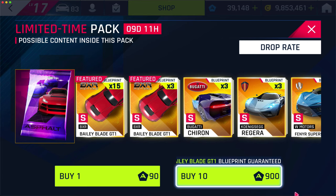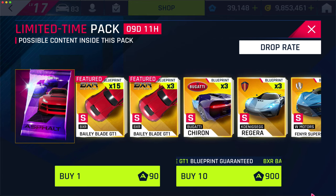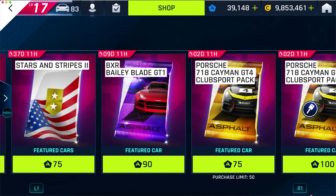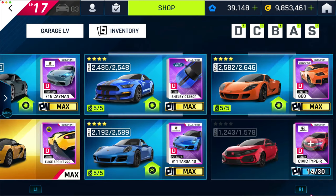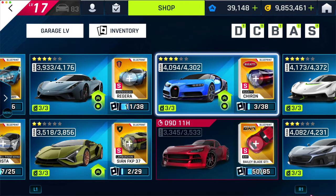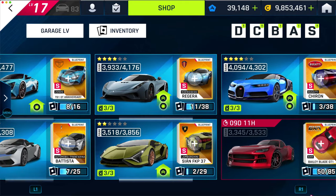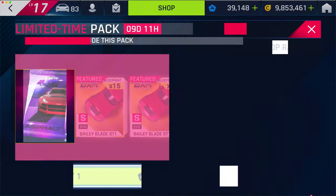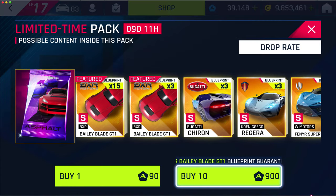Depending on my luck, maybe I'll go for two stars, but probably not. Let me show you guys how many blueprints I have right now for the Bailey — 50 out of 85, so I only need 35 more. I'll go ahead and start opening packs. Unfortunately it's 900 tokens per pack, kind of like what the Chiron was.